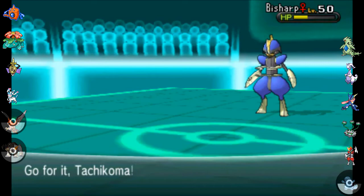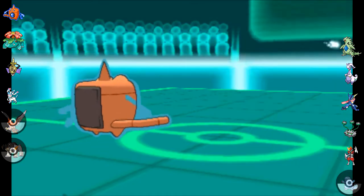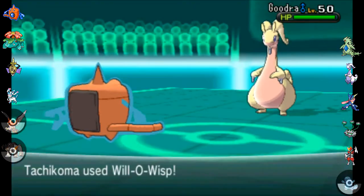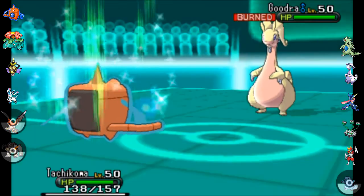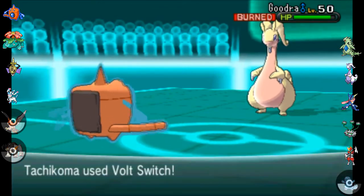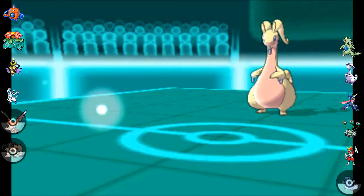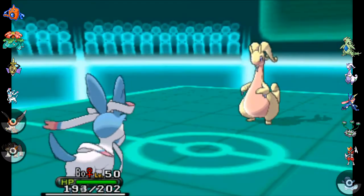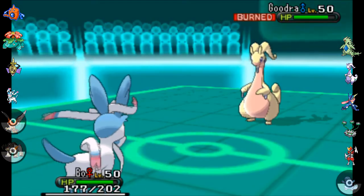I'm thinking how am I gonna get rid of this Bisharp? So I go out into Tachikoma here — it's either gonna go for... I think its health is a little too low for the sub, but he goes ahead and switches out. Goodra is now out. I went for the Will-O-Wisp because I thought its health might be too low to set up a sub. So Goodra is now burned, but Goodra doesn't care if it's burned — so I'm gonna switch out because it's not a good matchup. I do know that Goodra often runs Sludge Wave or Sludge something, but I still go out into Bo because Bo is actually physically defensive. He actually goes for the Dragon-type move, so that was excellent.